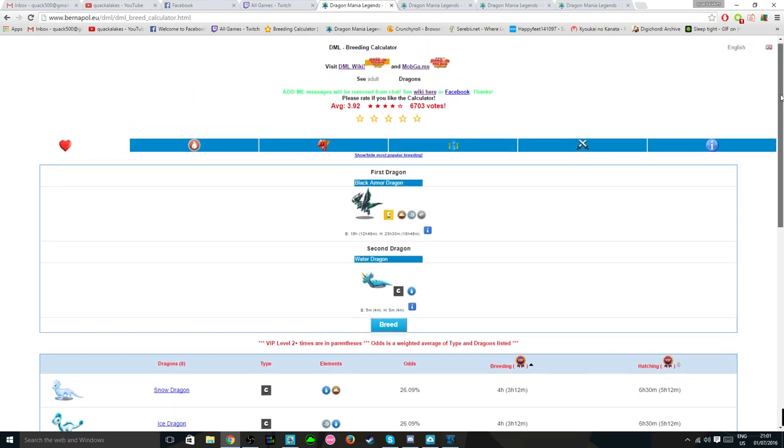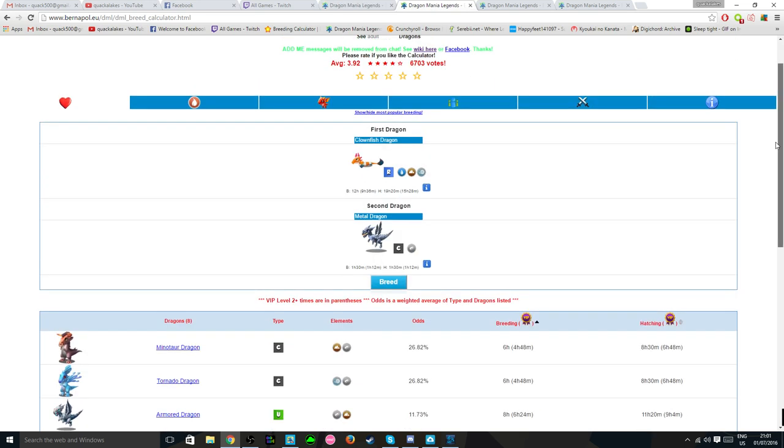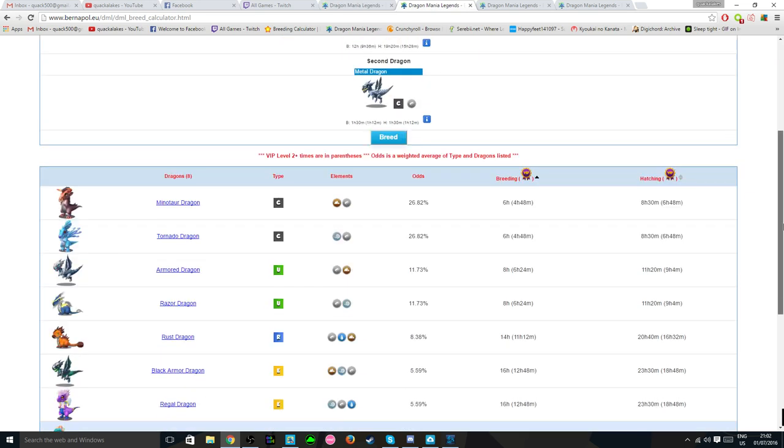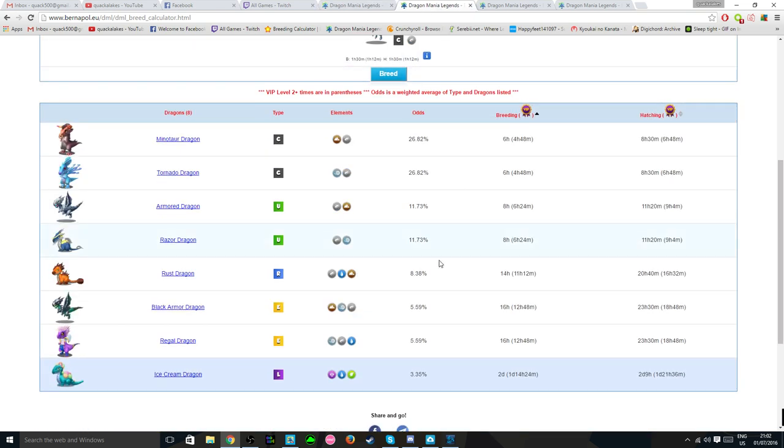There are quite a few other combinations you can use as well. This is just the one with the shortest timers, but along with the black armour and water dragons, you could also use the clownfish and metal dragons, which actually give an increased odd to breed the Ice Cream, though the timers are a little bit longer.